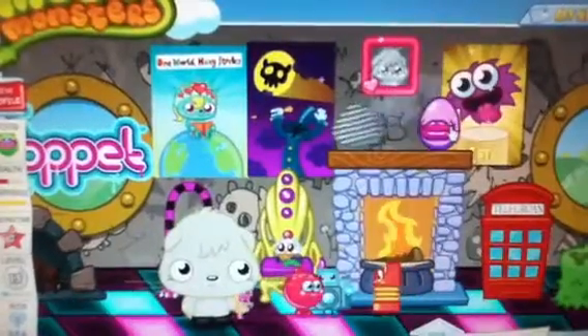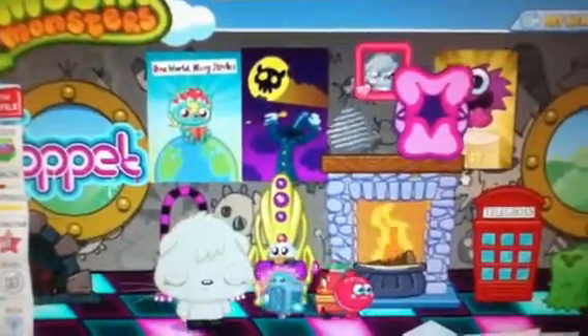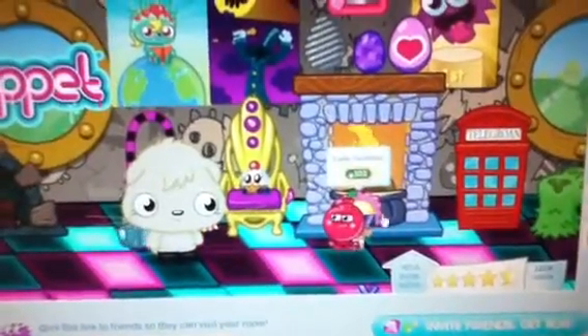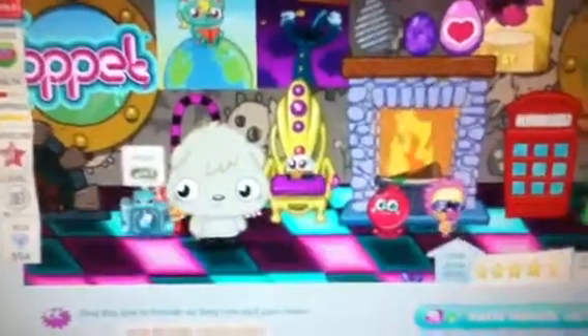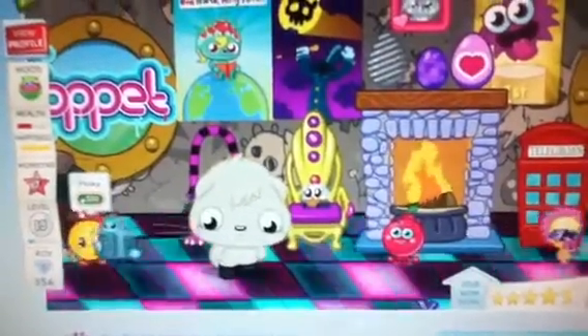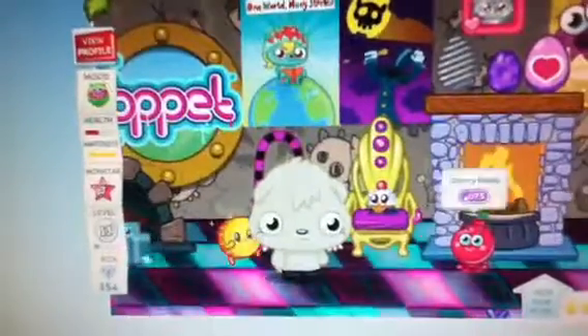Some eggs that disappear and do stuff. These are all my moshlings. I've got Cherry Bomb and Lady Goo Goo from some missions. I've got Holga - she's just like my favourite from a mission. And I've got Penny, she's my favourite. And then what's that one's name?